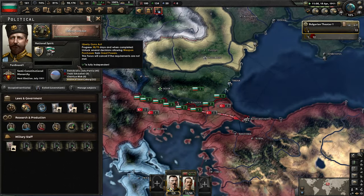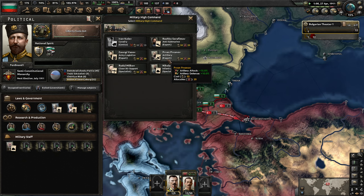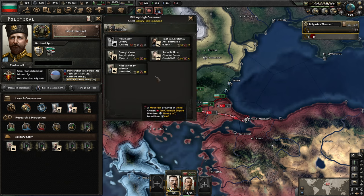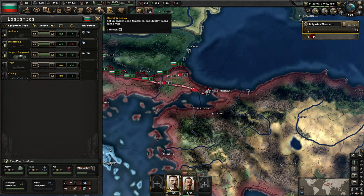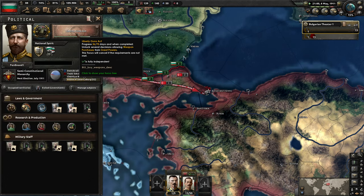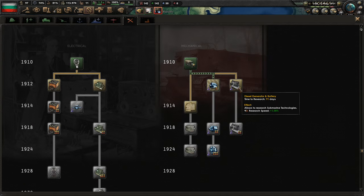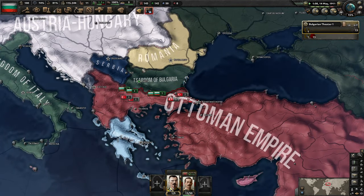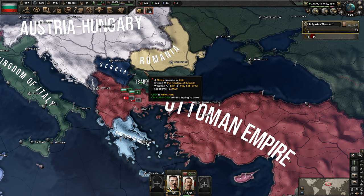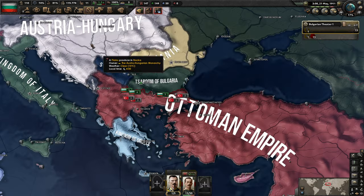What do we have here? One air specialist, and we have two naval specialists as well. We might as well just take them at this point. I would like cavalry genius as well, but we need cavalry tactics finished, which we unfortunately don't have at this exact moment. And in 15 days we unlock several decisions allowing weapon purchases from great powers, so we can buy rifles — and hopefully artillery. I'm assuming they probably don't have any tanks, which is reasonable. Research the submarine technologies — sure, 91 days. It also gives a little 1% boost for our research. 1% is 1% more than 0.